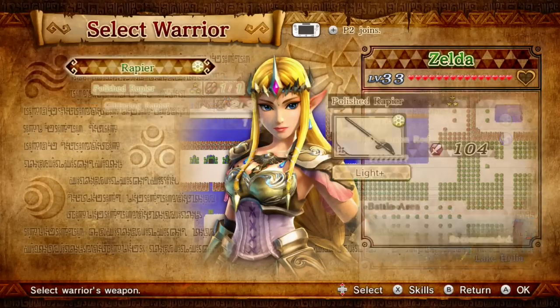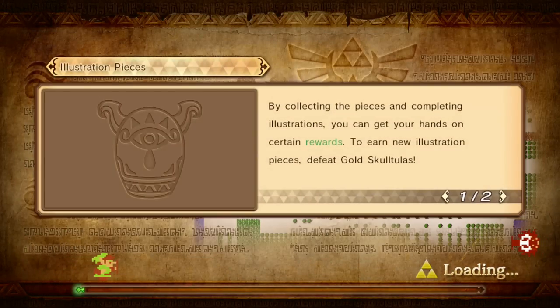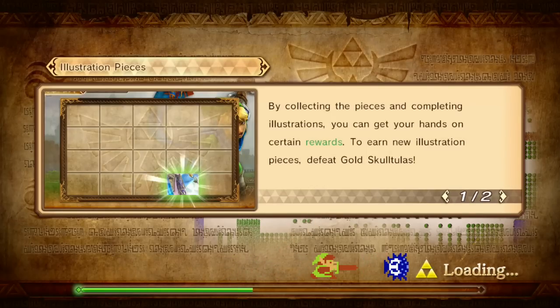I think I showed off her Dominion Rod, so let's go back and just show off the rapier with her. It is her go-to weapon, and we'll use the glittering rapier. I think it was a 2,000 KO requirement — those ones are really good. 3,000 are amazing, and the 4,000 required kill ones are absolutely destructive.